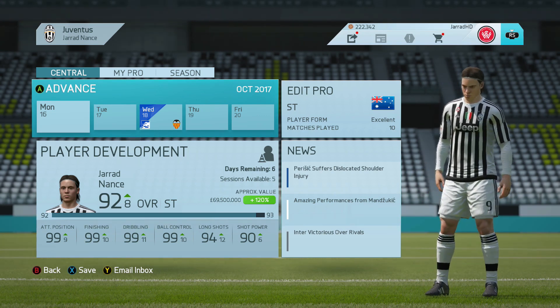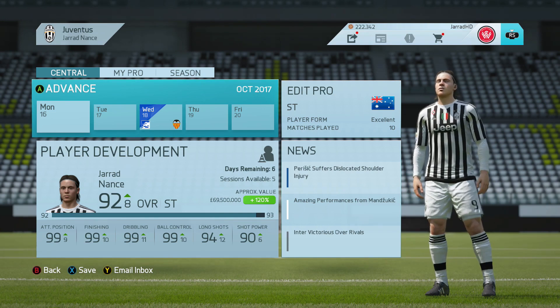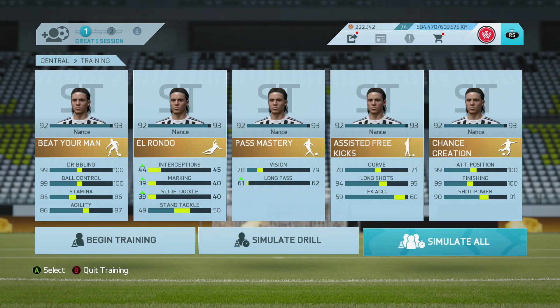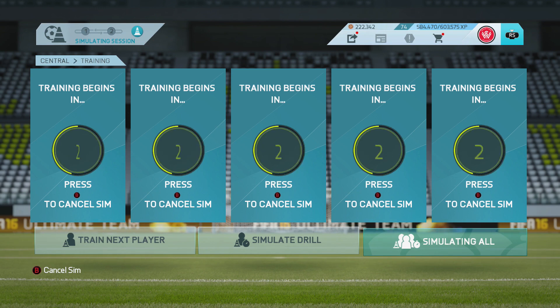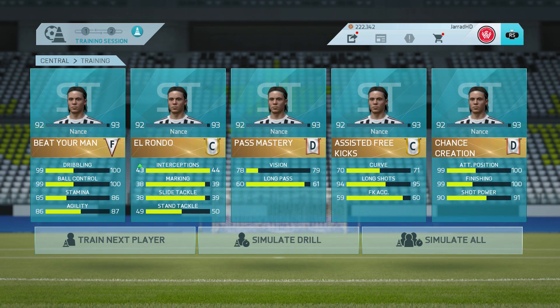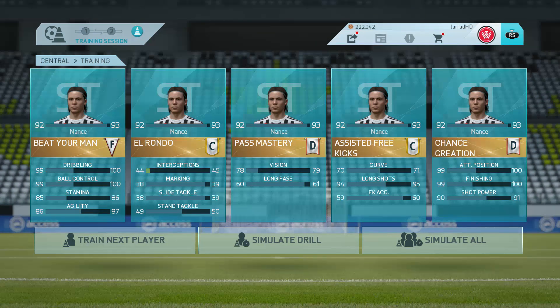Let's get into today's episode. We are going to start off with a training session. We are working on Beat Your Man, Defensive El Rondo, Pass Mastery, Assisted Free Kicks and Chance Creation. As we simulate it, let's see how our player performs. We get F's, C's and D's but we do go up on our interceptions.